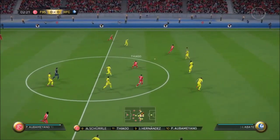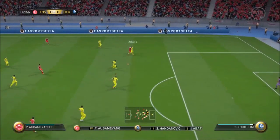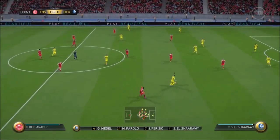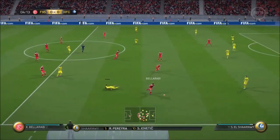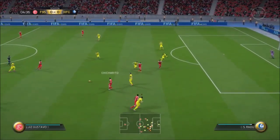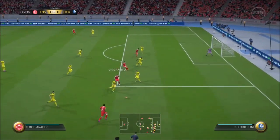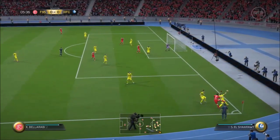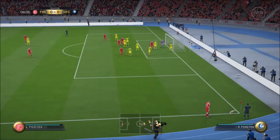Tiago. El-Sharawi. Javier Hernandez. Bellarabi. On the cross, blocked well by the defender. We're going to get a corner here because of that deflection.